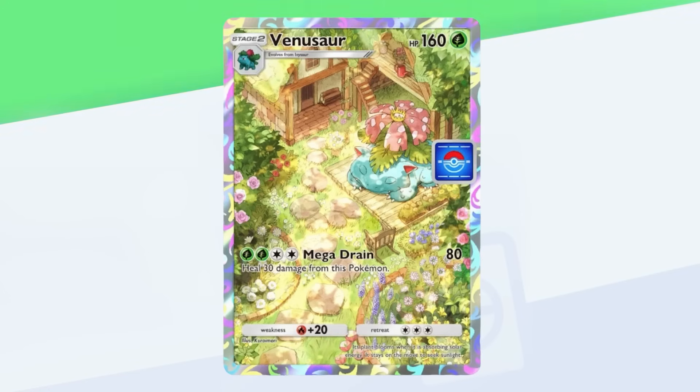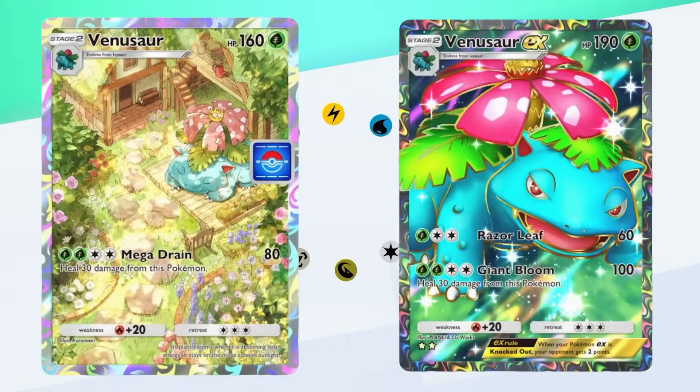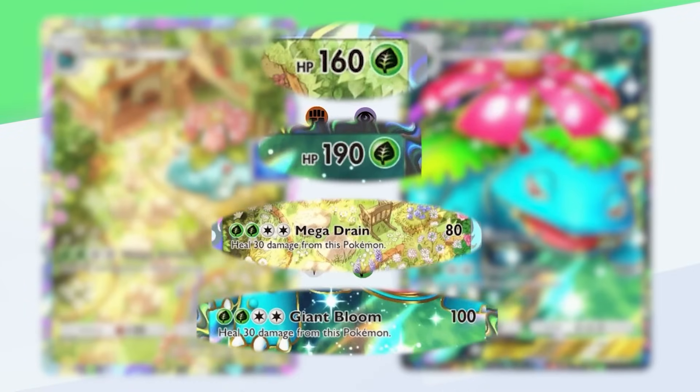The new Venusaur variant looks amazing, so I wanted to build a deck with it for a thumbnail. The issue is Venusaur is strictly worse than Venusaur EX — with 30 less HP and a Megadrain attack that hits for 20 damage less. The only real upside is that it's not an EX Pokémon, so it'll only grant your opponent one point when taken out.